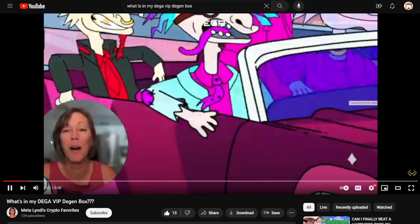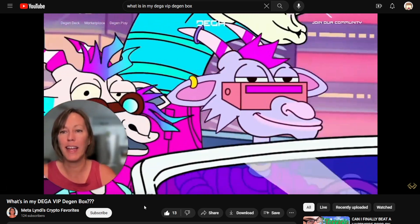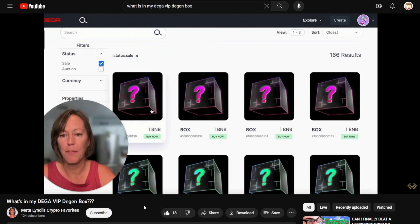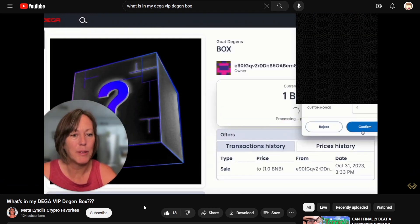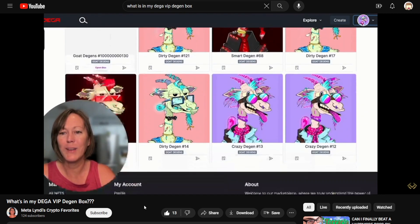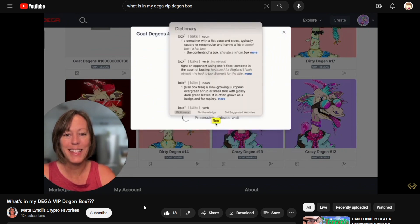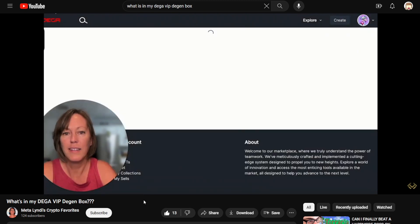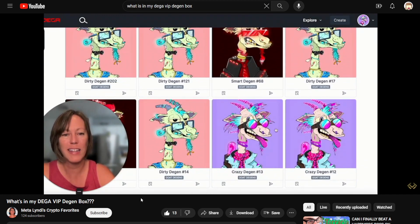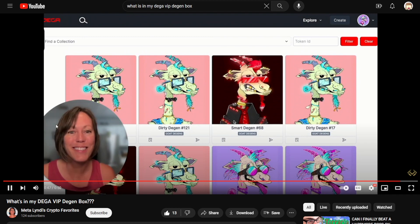I am about to get another DGEN box and I wanted to be able to share that experience with you guys. So let's go ahead and go to the marketplace. Go ahead and buy a box. Accept the payment. Let's see what I'm going to get to add to my collection. Open the box. Nice! I got a dirty DGEN! Sweet! Now I got a nice little collection going and I can't wait to get my rewards. Good luck everyone.